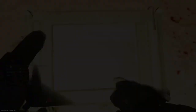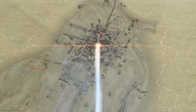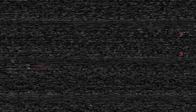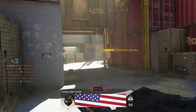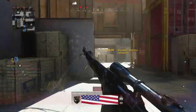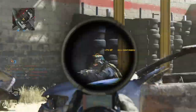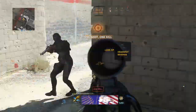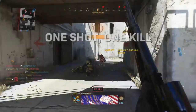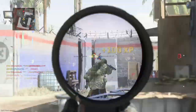My first tip: to get this camo as fast as possible, you need to set a time goal. For example, ask yourself by when do you want this camo challenge to be achieved. If you started the challenge on a Monday, then challenge yourself to complete it by or even before the end of the week on a Sunday.